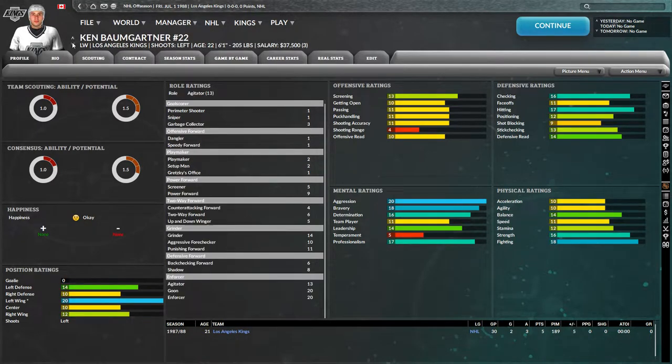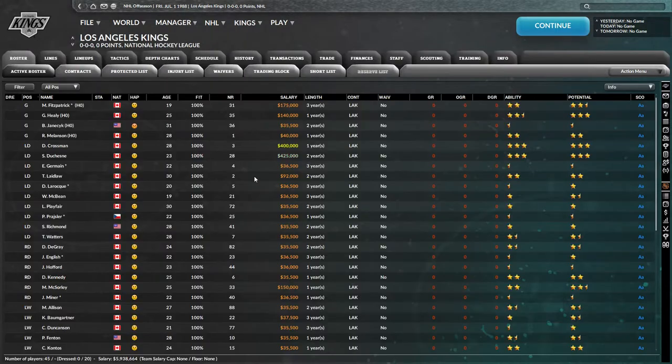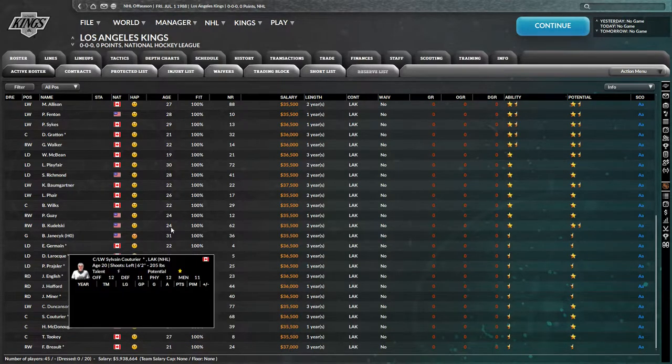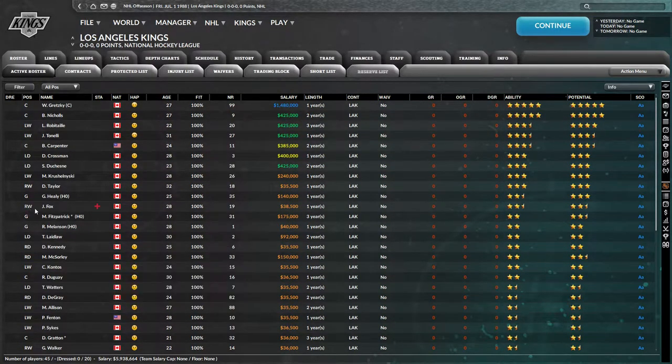So this roster is kind of shallow. We have like two gods of hockey — Gretzky and Nichols — and then some pretty solid guys, and then a whole bunch of chaff.